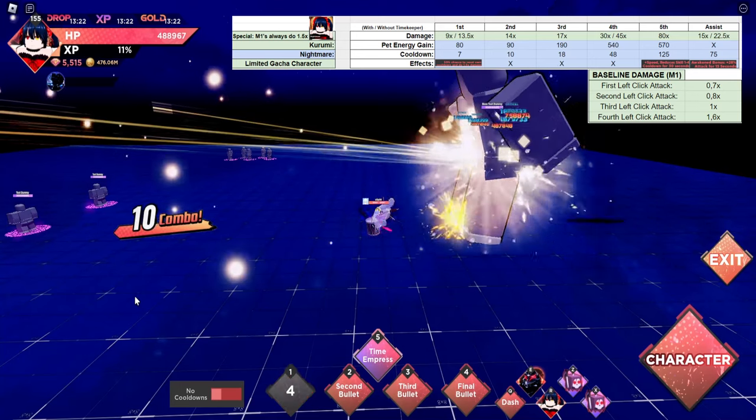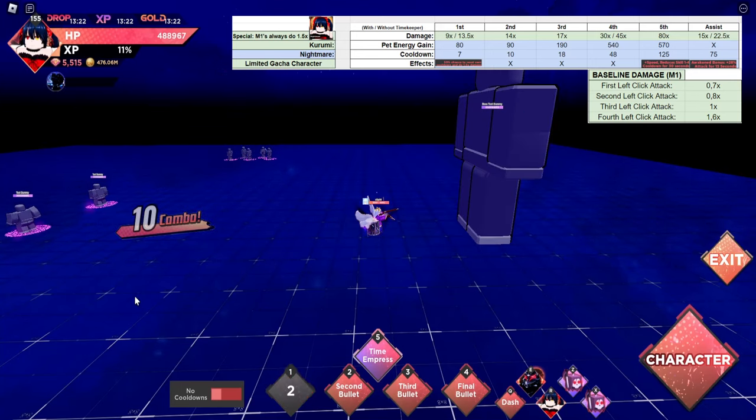The first ability is insane because it has insane damage, good pet energy gain, low cooldown, and it has a 50% chance to deal more damage and reset the cooldown so you can spam it again. It's also a really quick move.